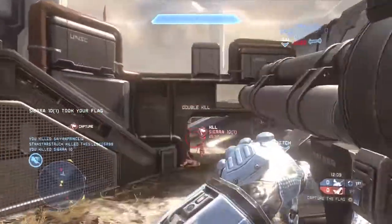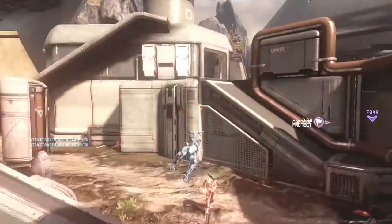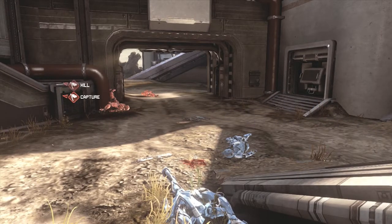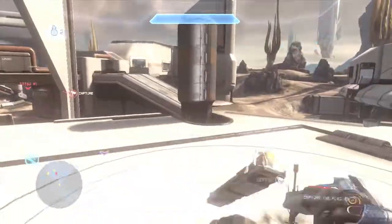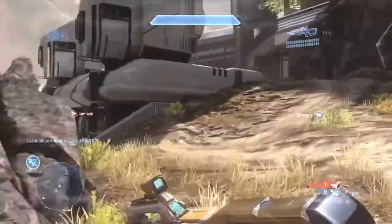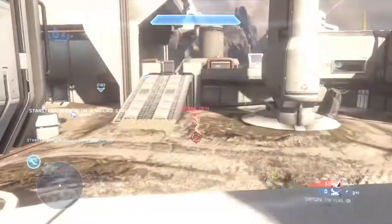Or you can run the ball in, which gives you even more points. Each team has a zone they need to protect, so you're going to need a goalie. The strategies you can use are really interesting — it's not as simple as just picking up the ball and holding it for points. It's much more complex, like Dominion or Invasion or Griff Ball. It's really creative, and I think it'll define the next generation of non-competitive Halo play.